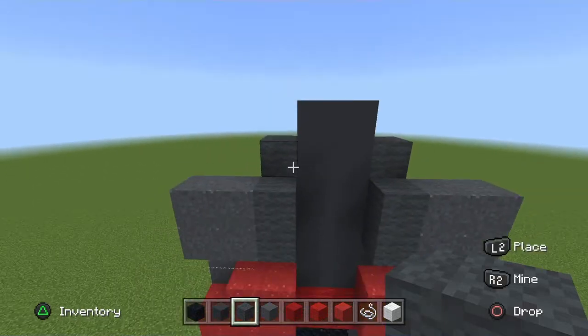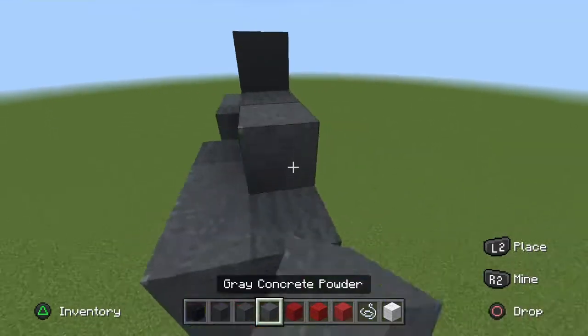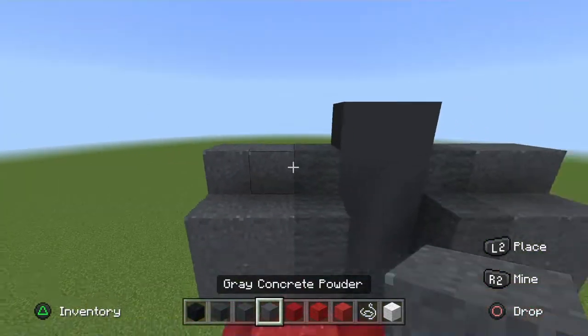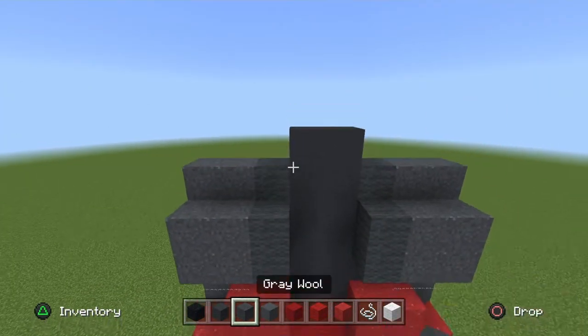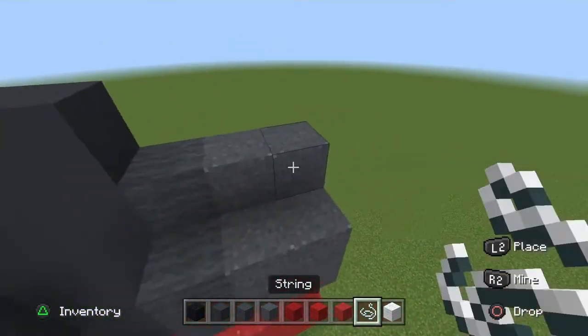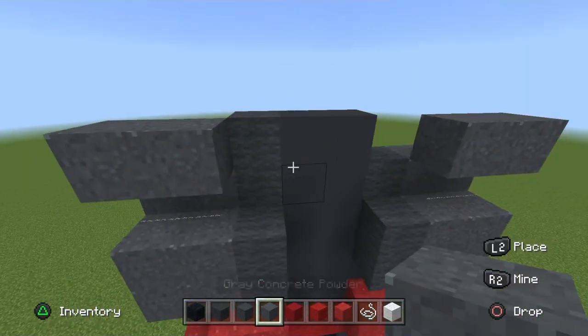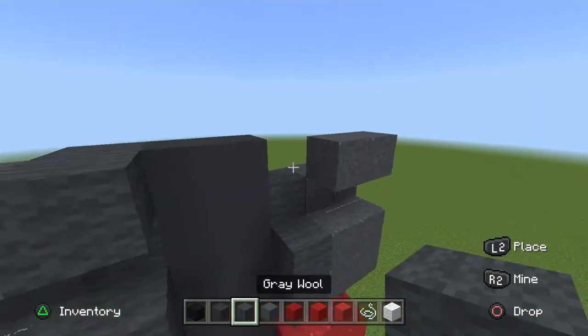Go back up, place placement blocks behind the gray powder, and place gray powder on top of those placement blocks. Once again, place your string or barrier block on the side of the gray powder twice, and then place two gray powder horizontally on top of the string.